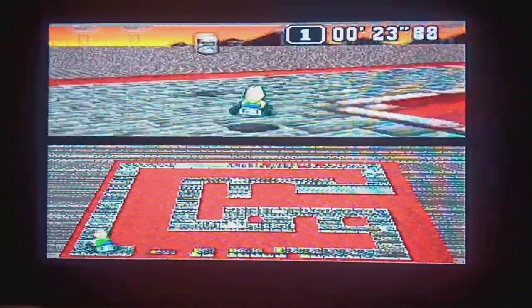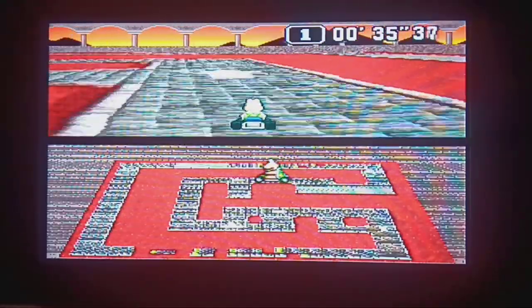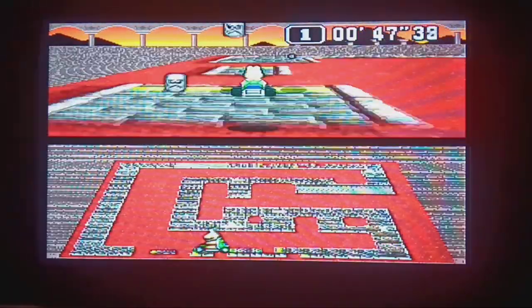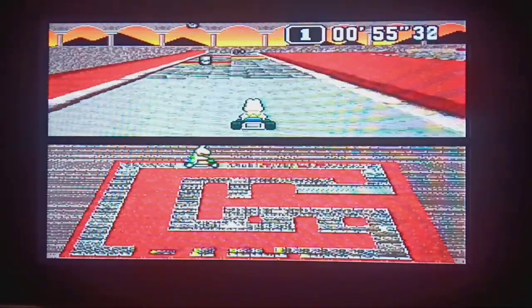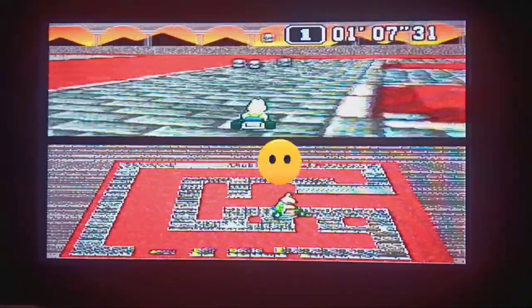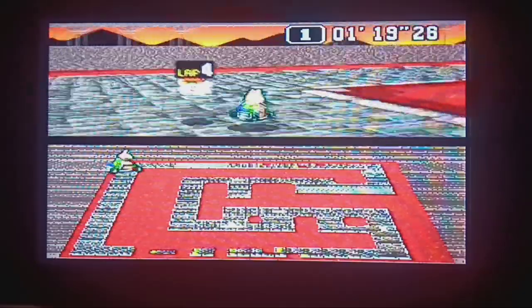First lap is always the easiest — you don't have the thwomps active, so that makes things quite easy for you. Darn it! Tried to cut that corner too tight. This one's not too bad actually. Maybe I was thinking of Bowser's Castle number 3. I mean, through the middle of the course is kind of tricky — right in there. That part's really tricky, but the rest of the course really isn't that bad. That was close. It's just that one part in the middle of the course that's tricky.